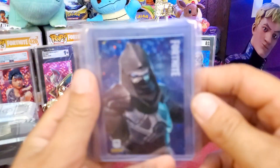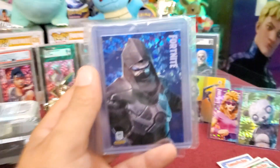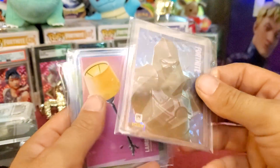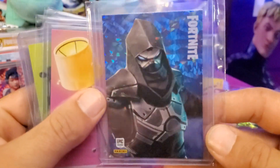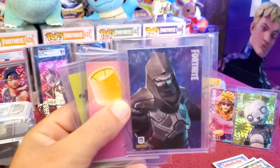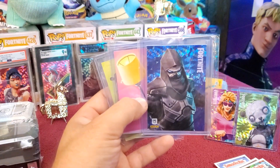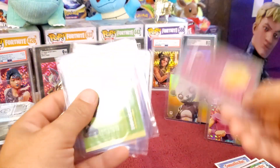Alright you guys ready? Can I get the camera to focus for these? Okay, there's the focus, that's better. We have the Shard and it is an Enforcer — that is Italy print. Very very nice card. I wish my camera zooming, focus and stuff was working better right now. It likes my background better for some reason. Alright there we go, then we have the Lamp Shard as well, very very nice.